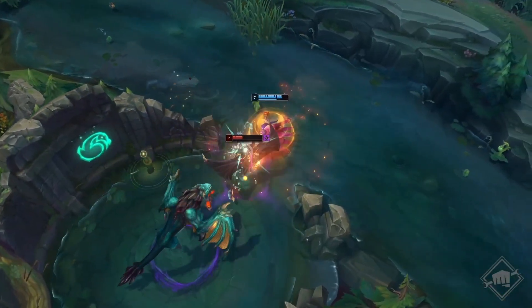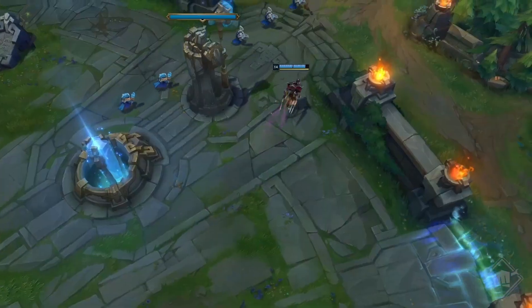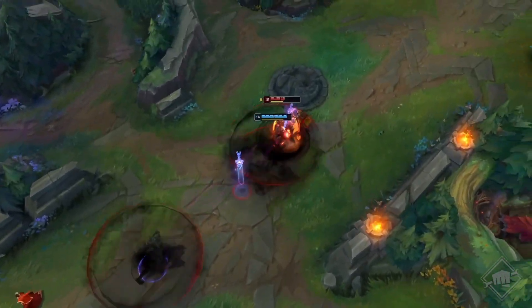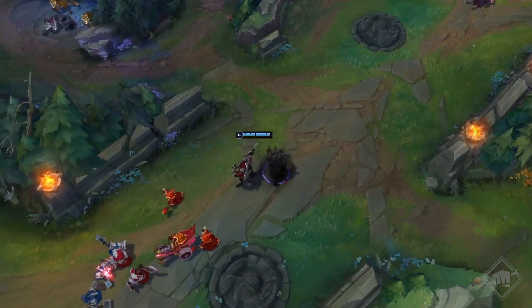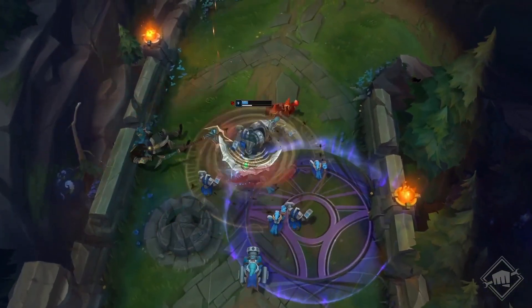Während du auf der neuen Karte mit neuen Monstern und Gegenständen herumläufst, achte auf alte Rivalitäten. Wir haben eine Reihe Champion-Quests hinzugefügt, die ausgelöst werden, wenn gewisse Champs im gleichen Spiel sind. Du erhältst einen kleinen Buff, wenn du deine Rivalen im Gegnerteam besiegst. Es wird das Spiel zwar nicht groß beeinflussen, aber endlich können Renekton-Mains Nassos Eins auswischen.